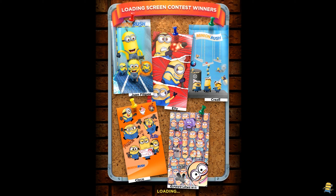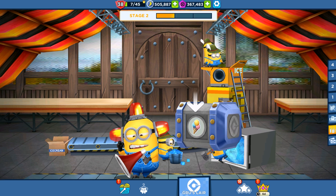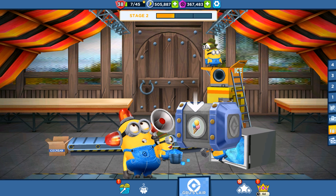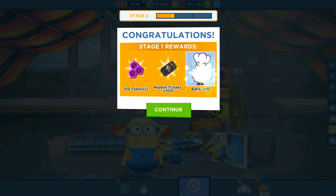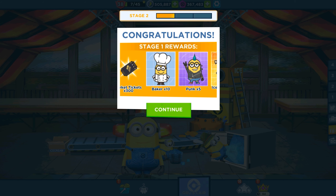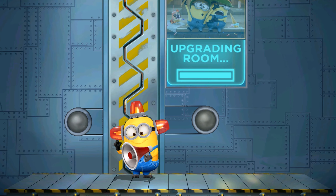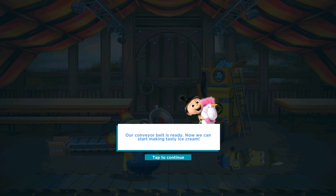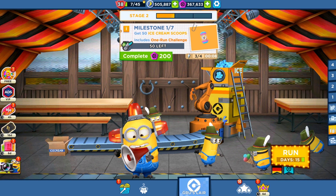The loading screen shows contest winners with beautiful pictures. Here's the first stage reward prize pot: a German Ice-tober silver page, 150 tokens, 300 market tickets, Baker minion cards x10, Punk Minion cards x5, and Ice-tober Carl — 3 cards for this beautiful outfit. Our corner belt is ready, so now we can start making tasty ice cream and should collect ice cream scoops in stage 2.